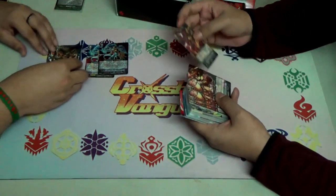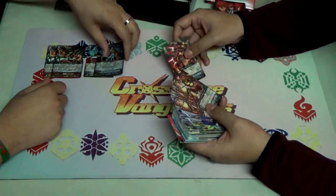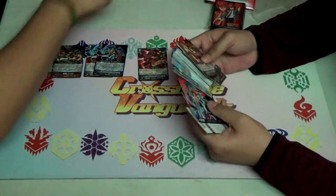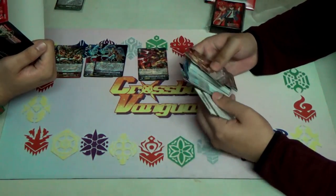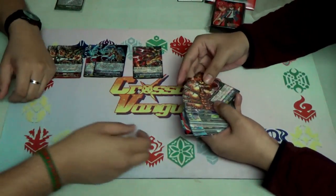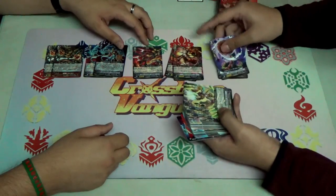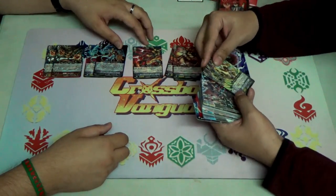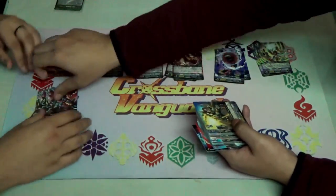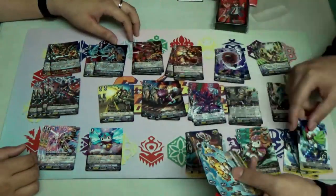Two Chrono-Jet Dragon Gs. Two Chrono-Fang Tigers? There's only one. That is weird. Could it be at the bottom, because it says there are supposed to be two Chrono-Fang Tigers. Maybe we'll find it later. Then we've got the other grade threes over here. Chrono Spin Serpent. We'll get the name of this one later.